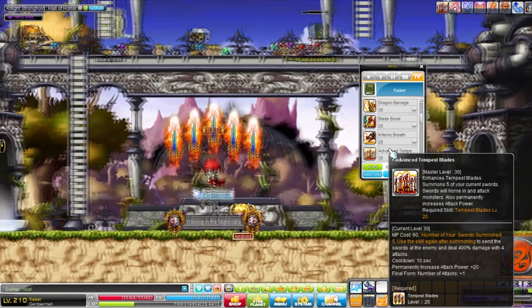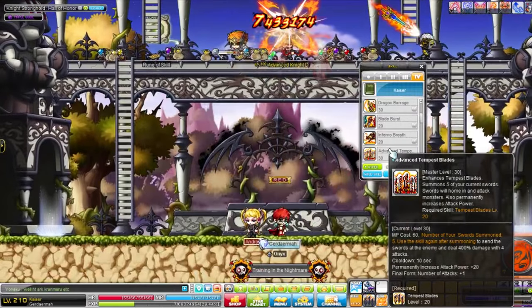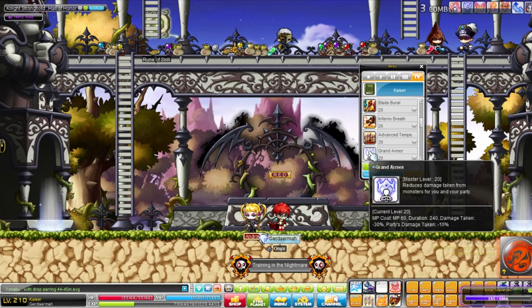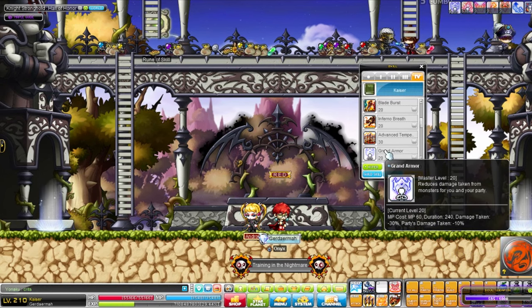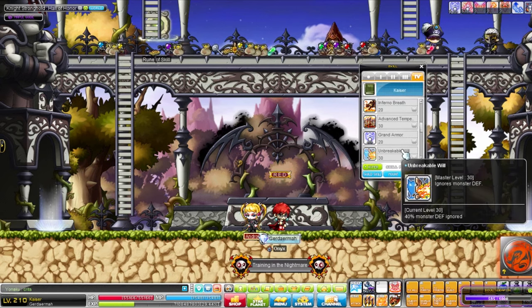Then we have Advanced Tempest Blaze — pretty much the same skill as before, just with more damage. Grand Thermal gives you some damage reduction, though it doesn't work against fixed damage skills, which is too bad. You can share it with the party though.